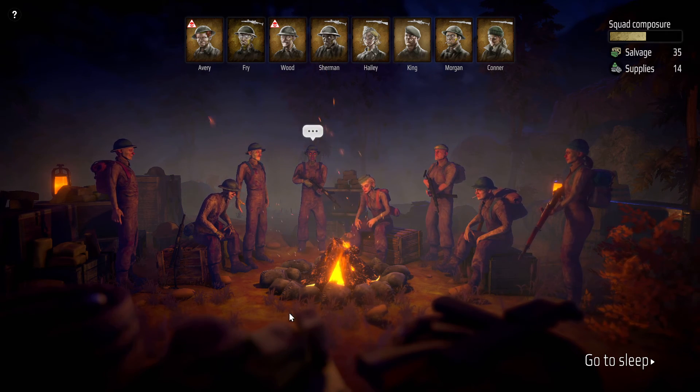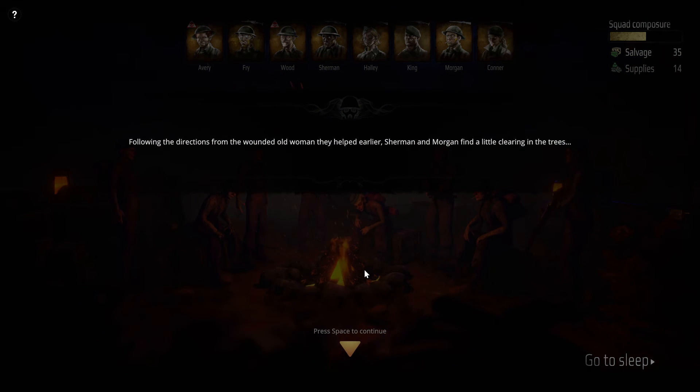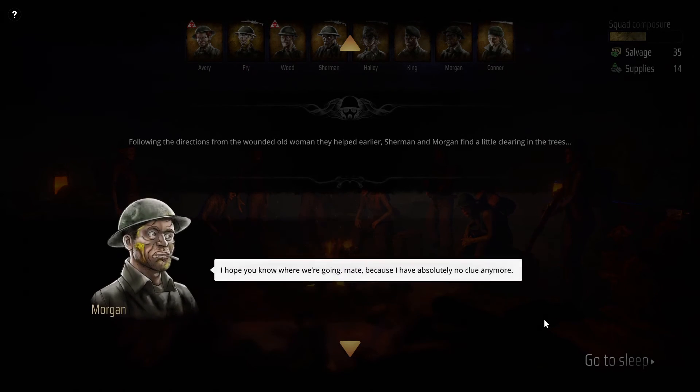Welcome back everybody to some more Broken Lines, where everything is falling apart. Following the directions from the wounded old woman they helped earlier, Sherman and Morgan find a little clearing in the trees.